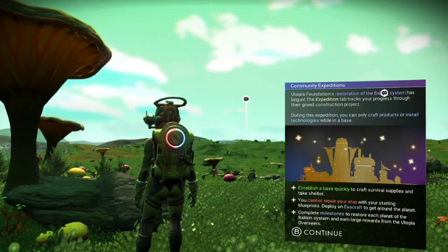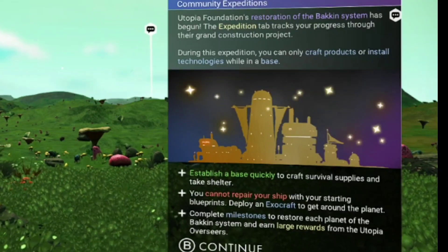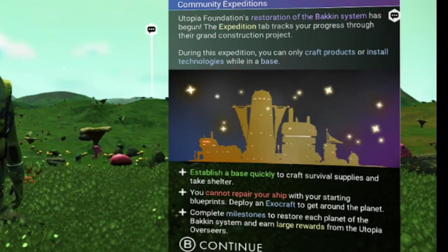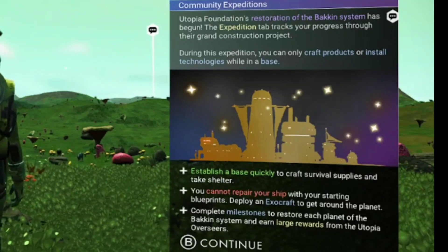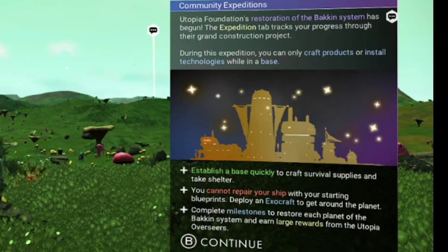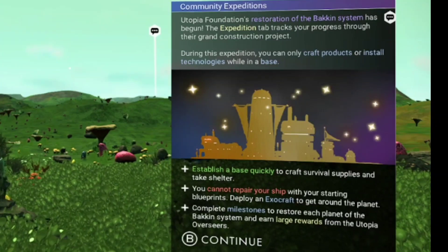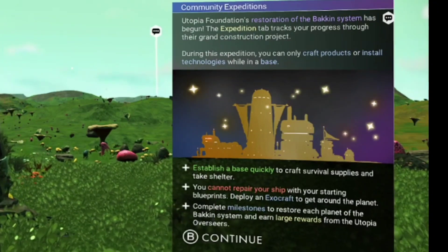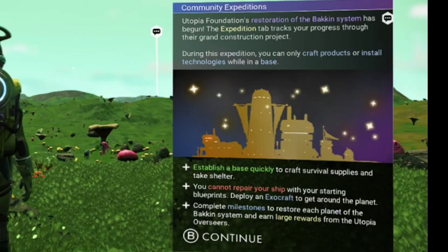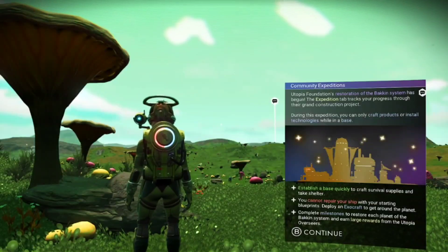So if you look here on screen: it's the Utopia Foundations. Restoration of the backing system has begun. The expeditions tab tracks your progress through the grand construction project. During this expedition you can only craft products or install technologies within a base. Establish a base quickly to craft survival supplies and take shelter. You cannot repair your ship with your starting blueprints. Deploy an exocraft to get around the planet. Complete milestones to restore each planet of the backing system and earn large rewards from the Utopia Overseers.